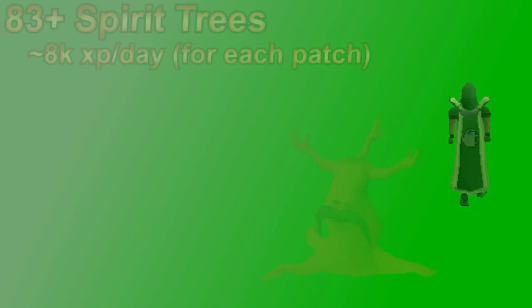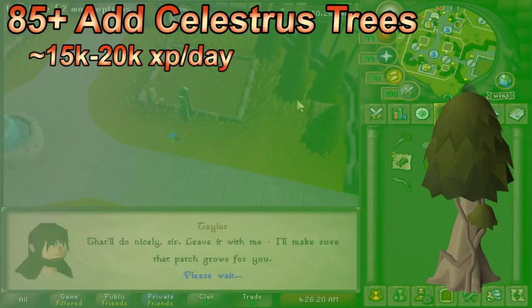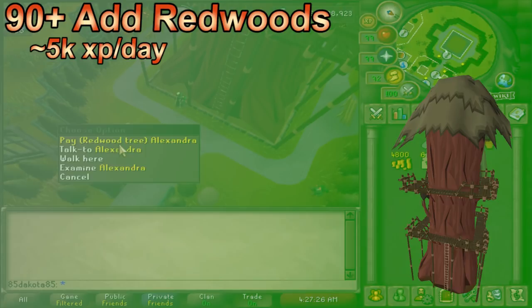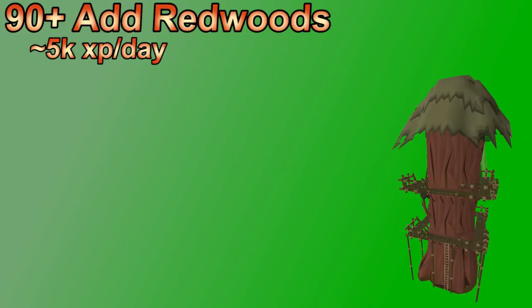At 85 you can add celastrus trees — only one or two per day at most, but a quick little bonus XP. At 90 you can plant redwood trees at the farming guild. They take forever to grow so just check whenever you head to the guild, replant, and move on. It doesn't give a lot of XP for how long it takes to grow, but it really only takes a minute to check the health and get that big XP drop, so it's very worth your time.